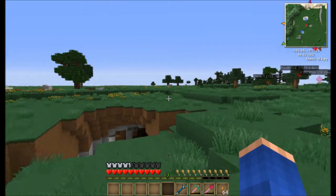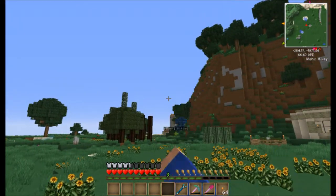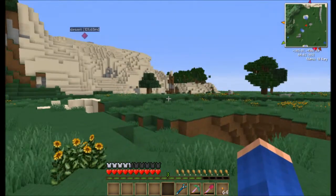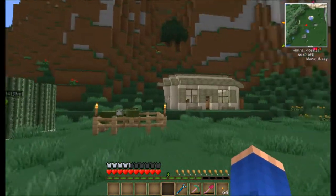I've traveled a very long way from where I spawned — about three thousand blocks in that direction — and I picked up a lot of stuff on the way to this lovely area. I've got a few sheep which I dyed green, inside the house, and a little cactus farm.